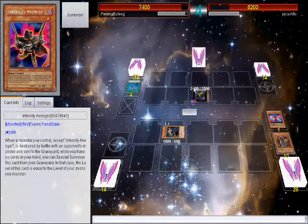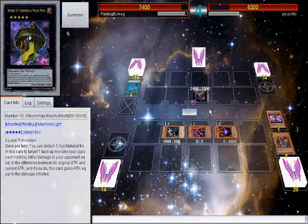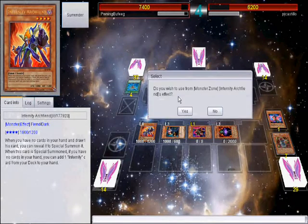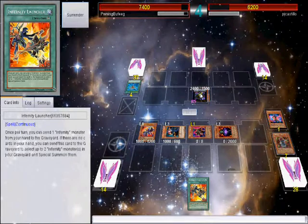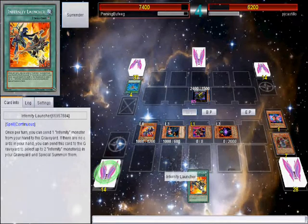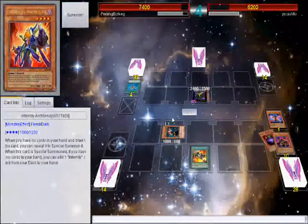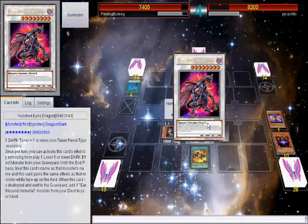In the end I get to blow up this field. So I'll sacrifice that Mirage and start going into my Infernity plays. Let's special summon Archfiend and get its effect — let's get Launcher, which sadly was limited to one. But it's okay, Infernities can still go off even with one Launcher. Let's get our 100 Eyes Dragon.